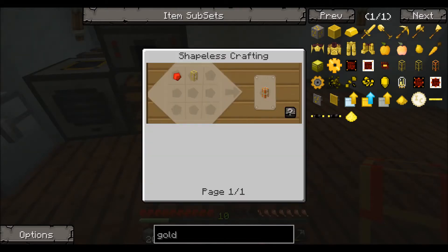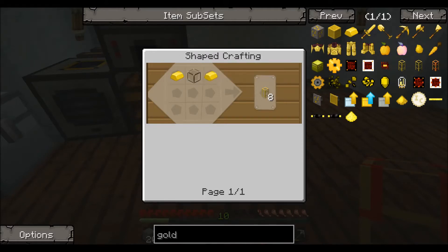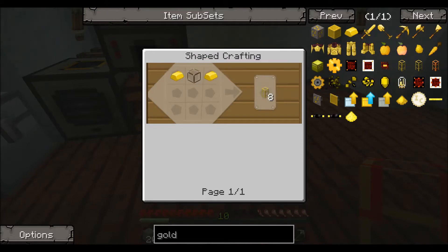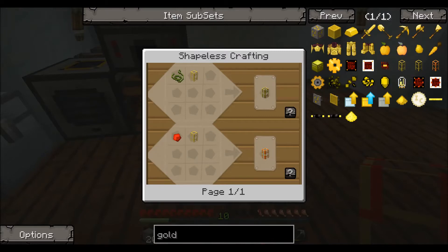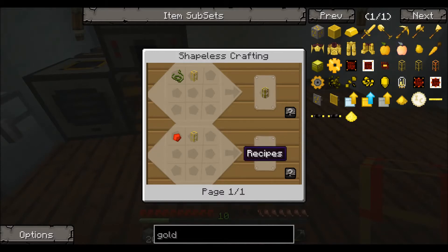The way you make this is you first make a golden transport pipe, which is two gold ingots and glass, and once you have that, you combine this with a piece of redstone to make the gold conductive pipe. A little bit expensive, but that's the way the Buildcraft power is transmitted.